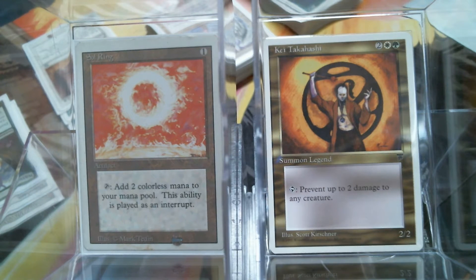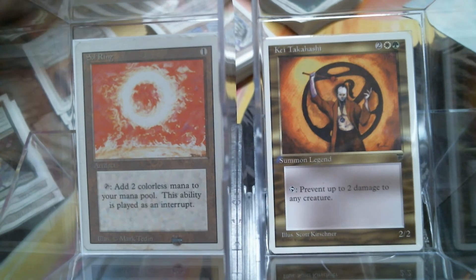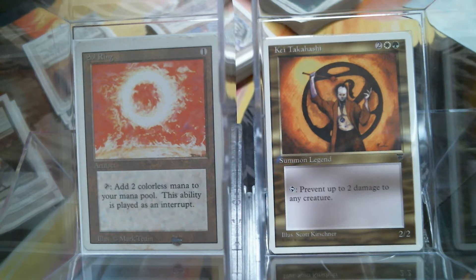Good morning everybody, and welcome back to Cure for the Common Game. Today we're going to talk about July 29, 2005. I know you're probably not Googling that right now, so I'll explain it. July 29, 2005 was approximately 12 years ago, and that is when the last White Border set was released — that was 9th Edition. They have since printed everything in Black Border. Black Border does look cool, I'm not going to lie. However, there is a nostalgic part of me that loves that White Border.